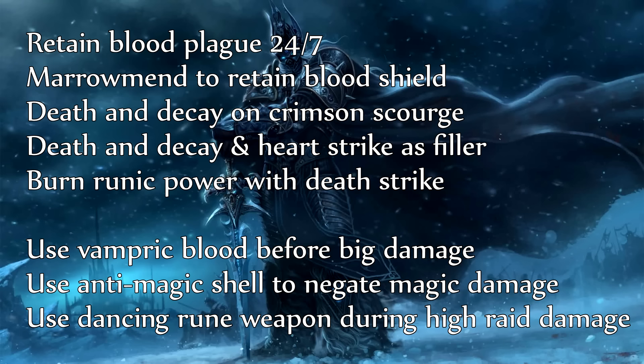Use Marrowrend to maintain your Bone Shield stacks — you need Bone Shield stacks pretty high at all times and you don't want it falling off. Use Death and Decay when you get a Crimson Scourge proc, and if Bone Shield is far from falling off, use Death and Decay and Heart Strike as fillers to build up runic power. Then burn that runic power with Death Strike to keep yourself alive.